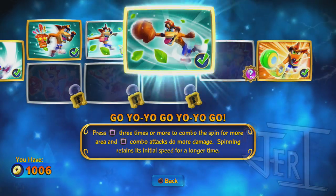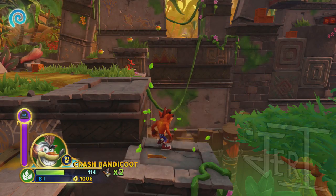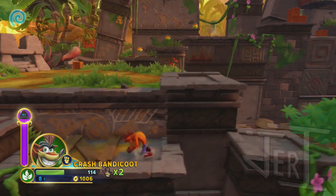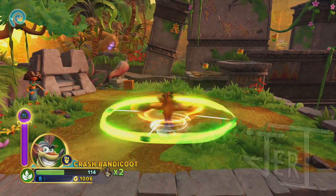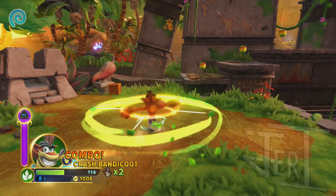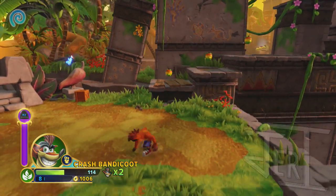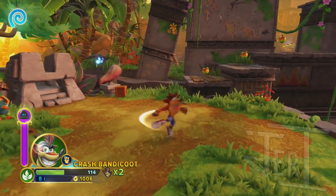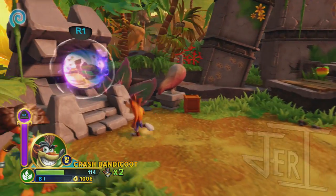Aku Aku will pretty much shield us for a long time. You mash square long enough and the yo-yo will come out, like in Crash 3. And I also got the upper kick — you just hold circle and it'll do it, you can also combo into it too. But enough with that, let's go ahead over to the Chili Pepper Run challenge.